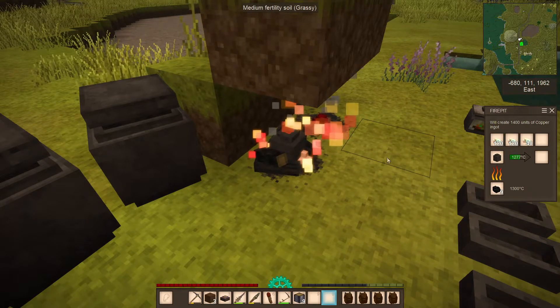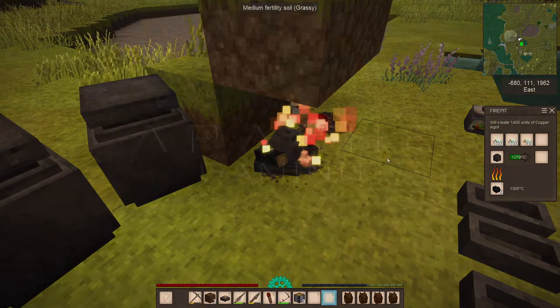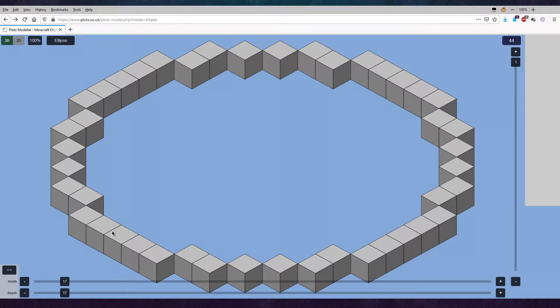Whilst this is still going, I want to take you over into a browser and show you this Plots thing that I've got. So this is plots.co.uk — and this is what you will see when you get to the ellipse builder. So we were saying a 17 by 17, and so that is five across, then two, then one, then one, then two. So it's pretty much like the last one but just with one extra block on the side. This site is really cool — let's do a 25 by 25. I tend to use it in the 3D mode. You can also add it into 2D mode here and this will show you a topological overview of it.